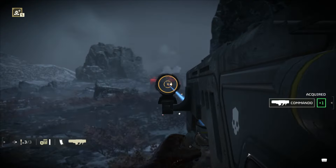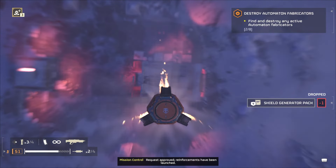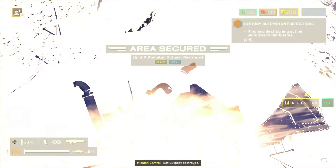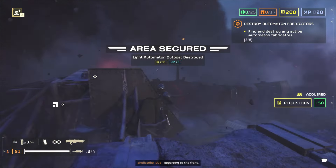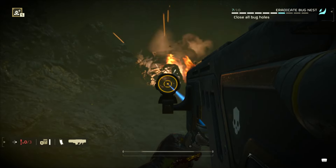Tip number 15: weapons utility. Remember, a couple of shots or a single shot from a lot of the stratagem weapons can actually destroy fabricators or bug holes if aimed correctly. You don't have to throw grenades down the vents.